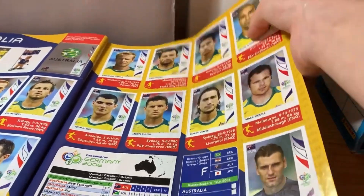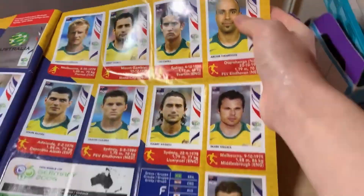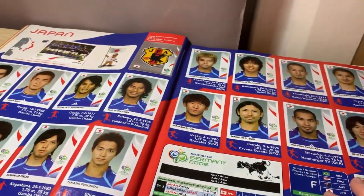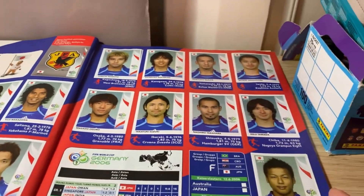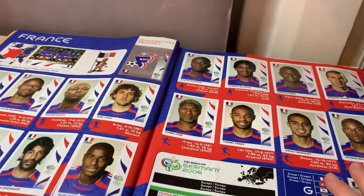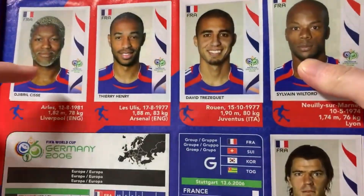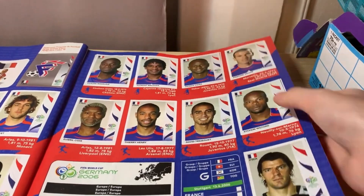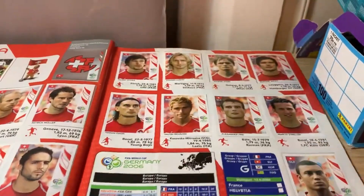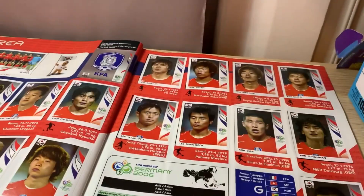Then we've got Croatia competing within the same group, and then Australia was also part of Group F, along with Japan. So let's take a look at Group G, which was led by France. As everyone knows, the famous incident happened in 2006, and of course France made it to the final.